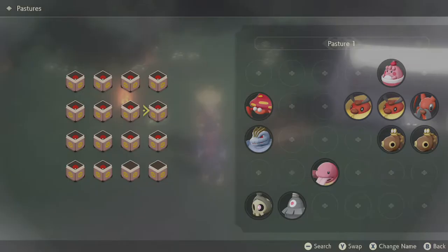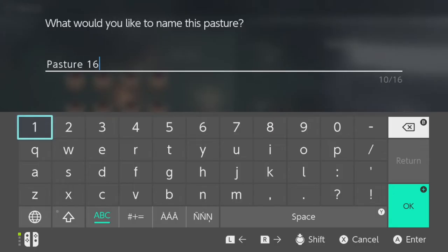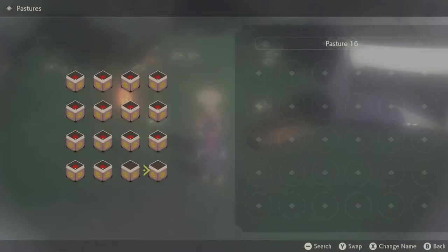What I've found works is having a pasture of my go-to boss level Pokemon, almost like my bench. I'll rename this one to 'Bosses' to keep all my awesome ones, and keep a pasture or two for unsorted Pokemon as I catch them.